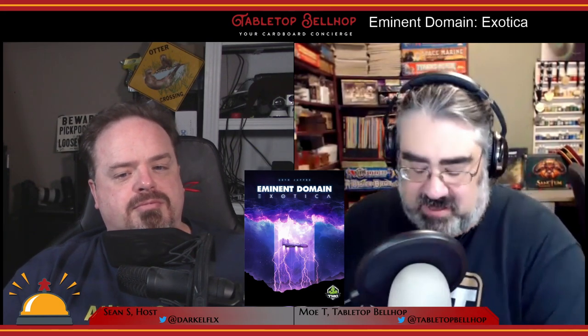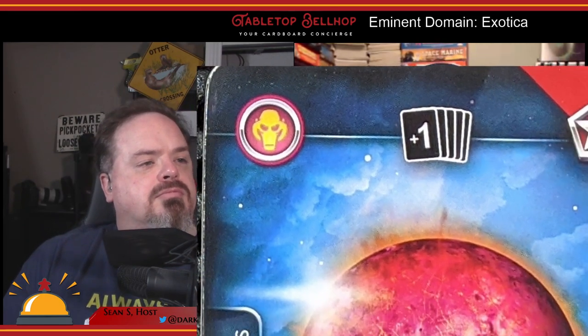Next comes the exotic stuff, which is a little more complicated. There's a new exotic symbol that looks like all the other role symbols — kind of like General Grievous from Star Wars, and I think it's supposed to represent ancient aliens. There's also a new planet type, and by adding it, they threw in a whole new technology deck just for that planet type. Note this planet type does not work for any of the previous combos where you needed two different planet types — these don't count.